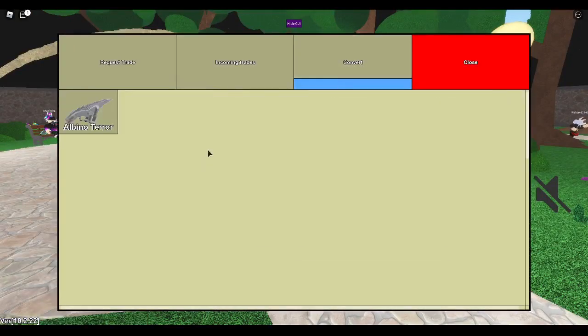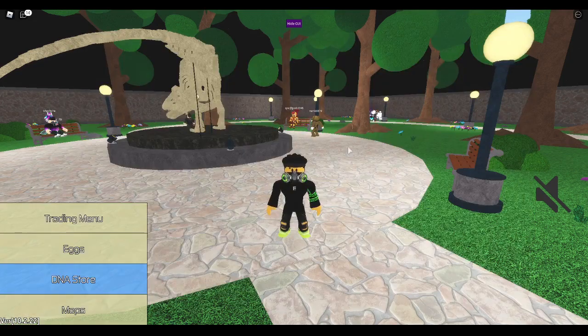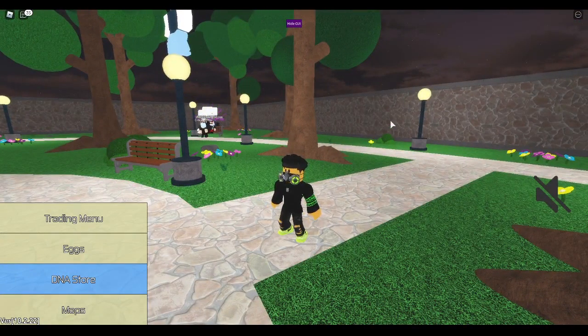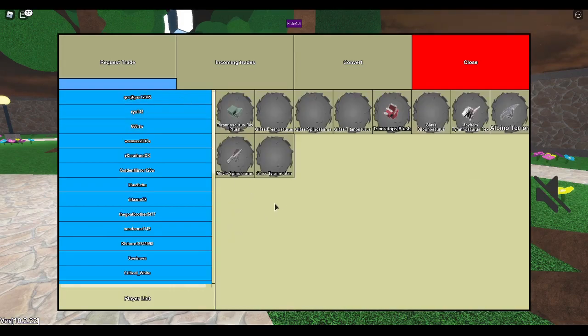Alright guys, we are in. I'm going to teach you how to get your first hybrid or how to get better at trading, because this technique works a lot — it's a lot better than whatever technique you're using. First of all, you want to know your values. There's not a value list, but that's why you can join the Dinosaur Simulator Discord server — link in the description below. If you get trades you don't know whether to accept or decline, go ask the Discord for help, because that is really key.